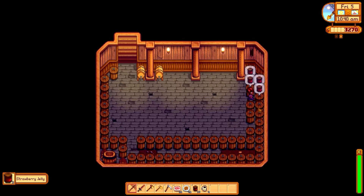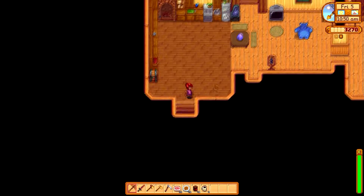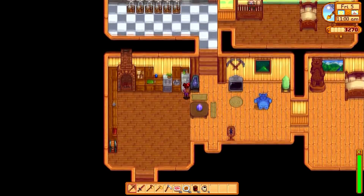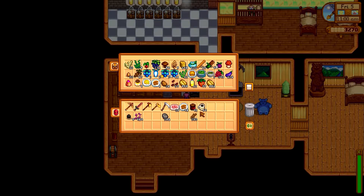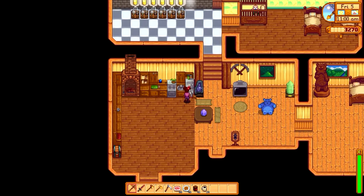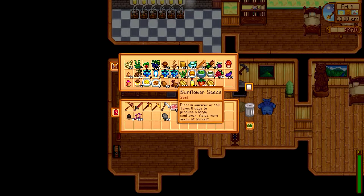I'll come back and fill these back up. We can grab what we can out of the refrigerator. We can sell the coffee — I don't want to sell the oil. I do have potatoes though, and we actually have more oil up there so let's do that first.